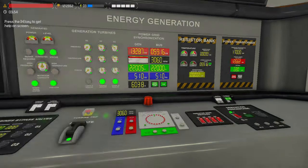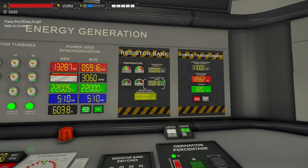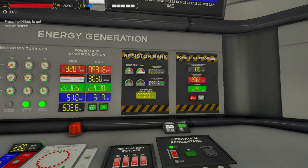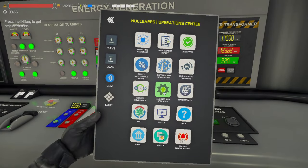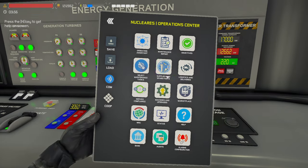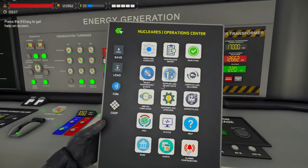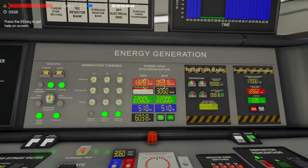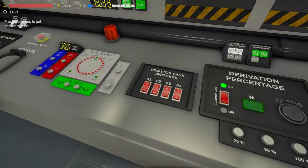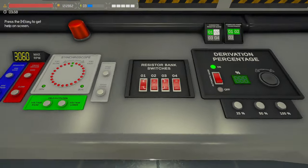These resistor banks are doing the same thing — just siphoning off the excess power. Each resistor bank I believe can do 5,000 kilowatts. So we're over by 8,000, meaning I'd need two resistor banks.